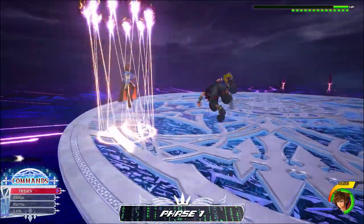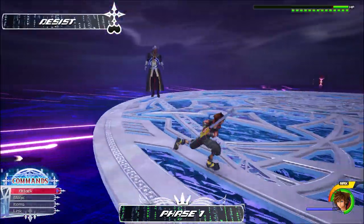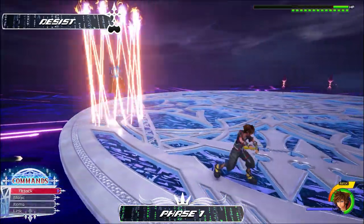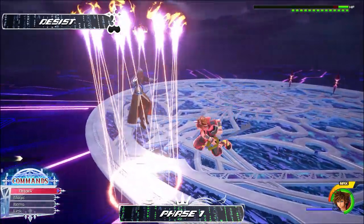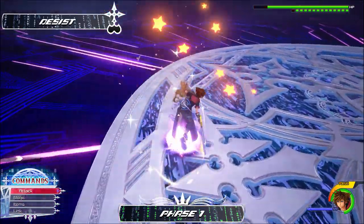The second move in his first phase I will dub Desist — he creates a shield of lasers around himself. The only real thing you can do is get up to him and guard. If you want some extra style points, you're able to guard into reprisal over and over again, but the window is tight so you have to be careful or you will get punished. There is no chance to open Ansem up after this move.